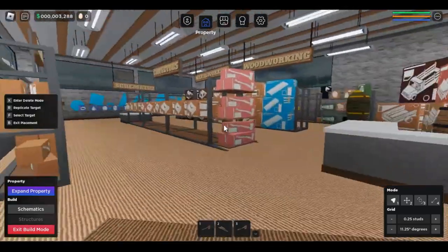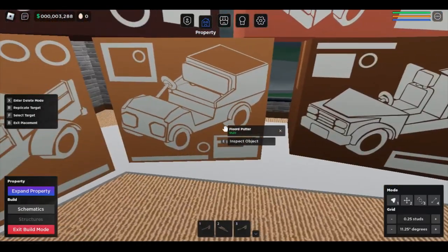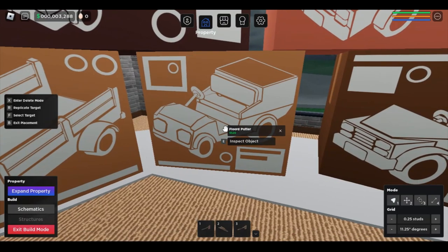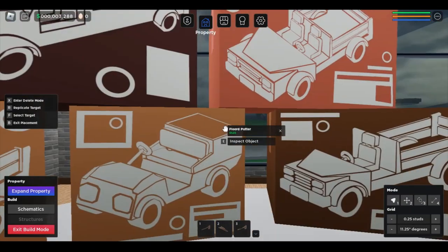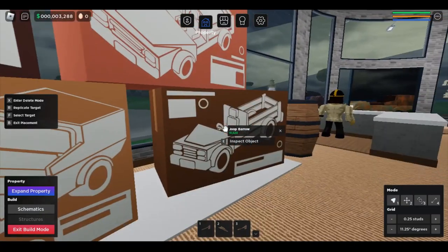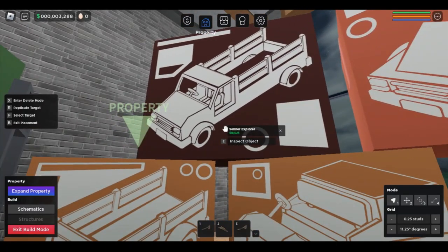So in the Oak Depot right over here are your vehicles. We have the Fejord Putter, which is about like what we have now but it doesn't bounce — that one's 520. We've got the Juke Barrow, and we have the Cadillac — the Celliner Explorer. So that's 18,000.